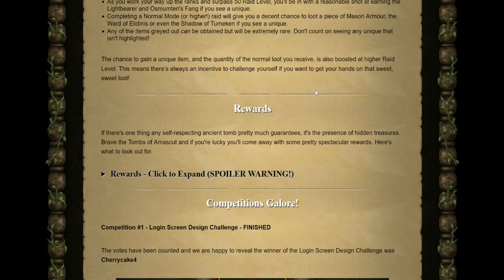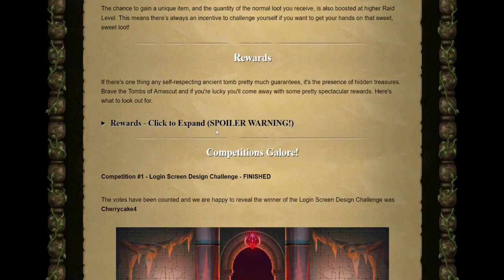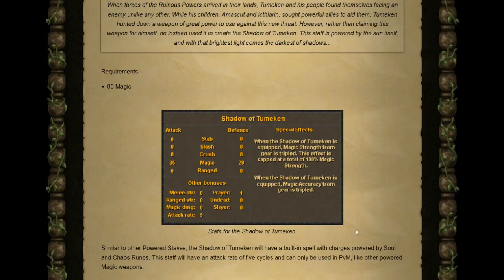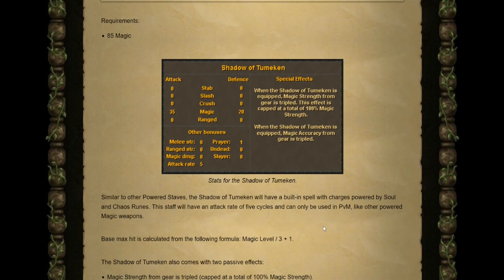Speaking of loot, let's touch on all the available rewards within Raids 3. First up is the Masori Armor, soon to be the best-in-slot ranged armor when upgraded using Armadyl — requiring 80 Defense and 80 Ranged. Then we have the Shadow of Tumeken, a brand new mage weapon requiring 85 Magic. Similar to other powered staves, it has a built-in spell charged by soul runes and chaos runes.